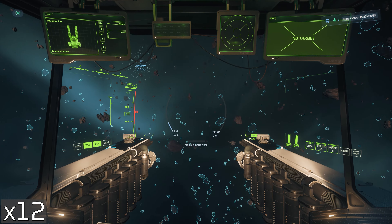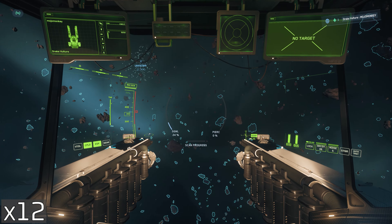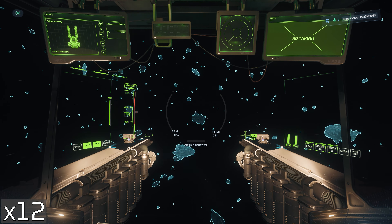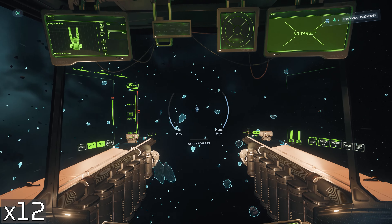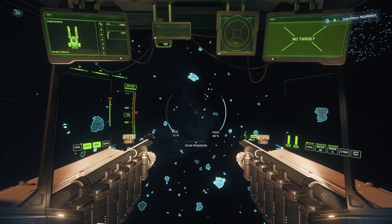For salvage panels, as opposed to salvage contracts, the big challenge is just that, a little bit like mining, you have to find your own haul. So you do end up with this mechanic of flying around and searching for a little bit to find a good set of panels to salvage. We're back into x12 speed while I'm doing those searches, and basically all that's happening is looking at that RS signature on the right hand side, and looking for a nice round number that could indicate the presence of salvage panels.